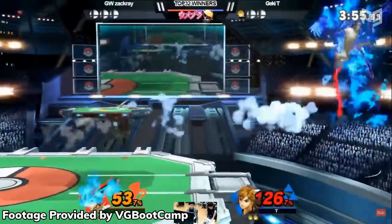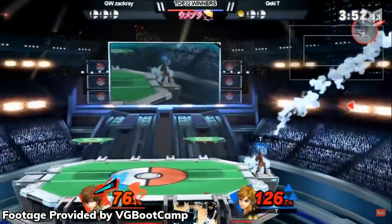Despite being dropped by Salem, T's wins prove that this character is no joke in competitive play. So the next time Zelda gets kidnapped or Ganondorf's up to his usual stuff, we're gonna send this guy — he's the best chance we got.